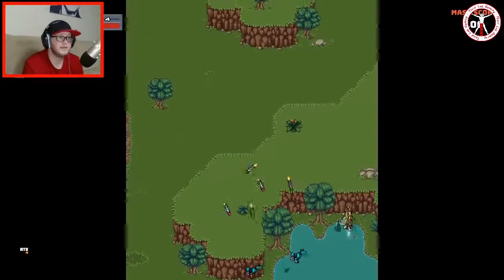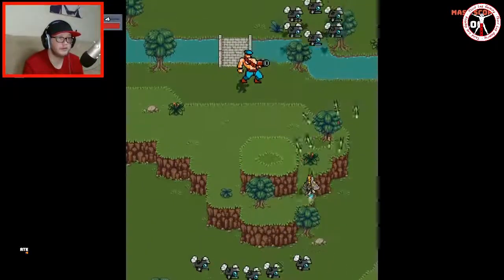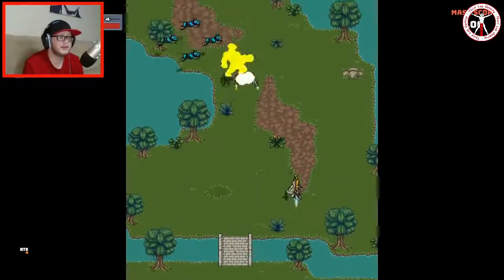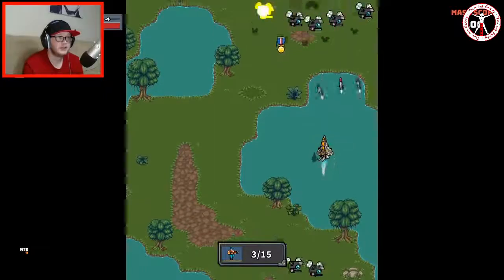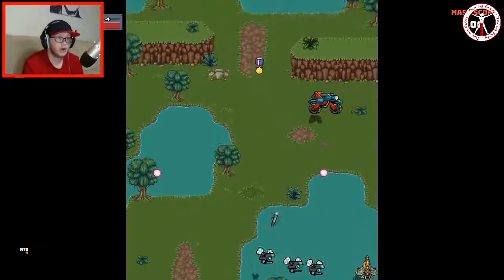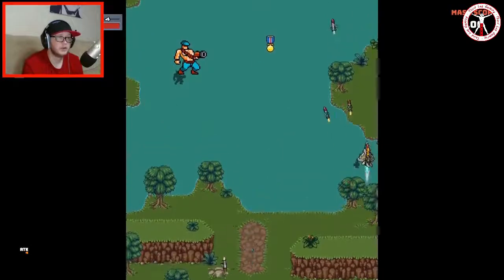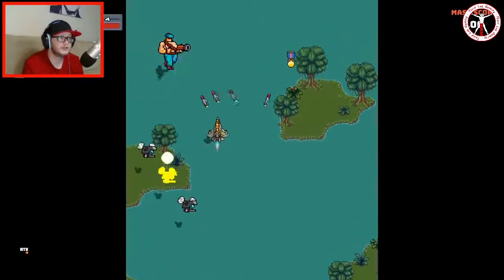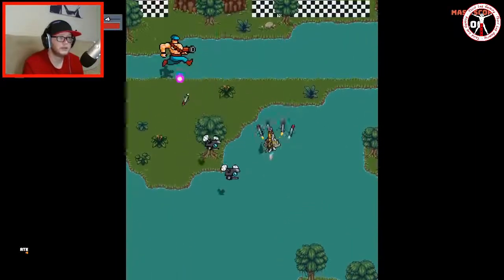Oh we've got three homing missiles this time, well at least we could kill more things with it. Can we get four if we pick that up? Oh we can — okay this could actually speed up quite a bit because obviously we could get a lot more attacks in. Come on, kill it! Oh my god I almost died. Okay well there's another one, I can't really get to him though. Come on, I don't want to get caught out in the open.